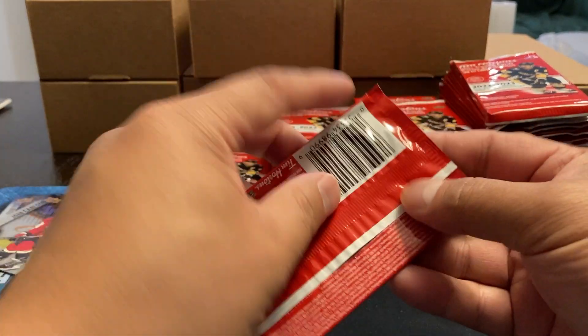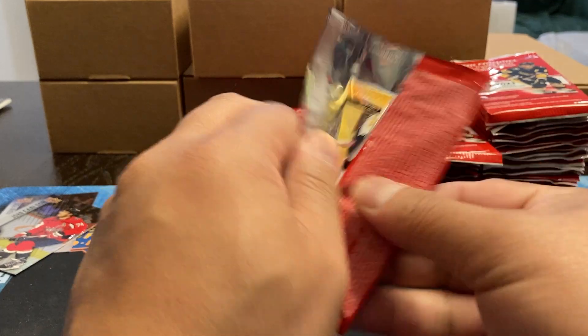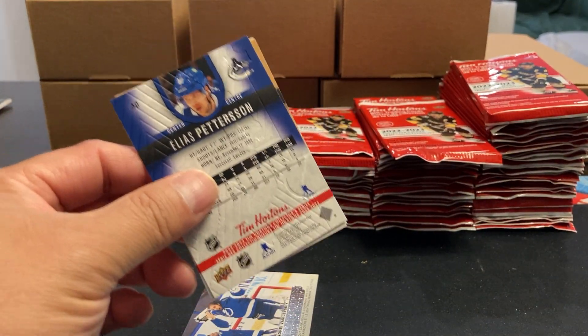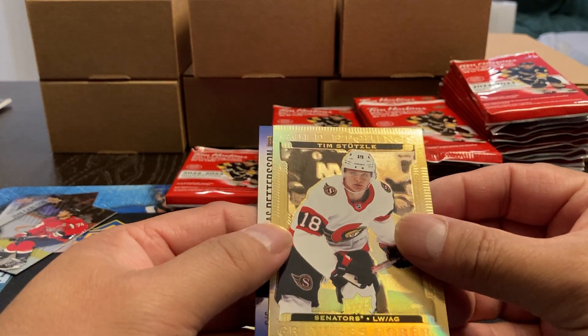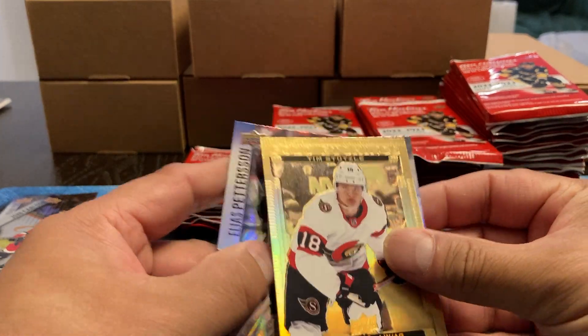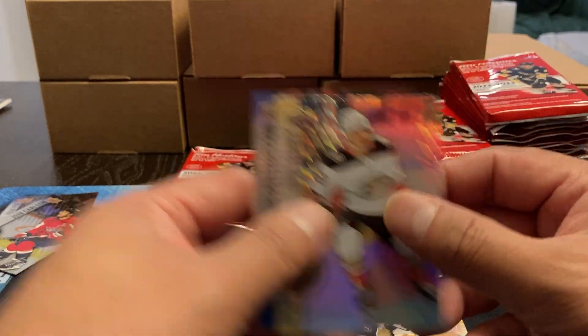Got to be careful with the knife if that's the first one. Looks like we got a gold — gold etchings. Tim Stutzle. Now we got Troy Terry and Elias Pettersson.